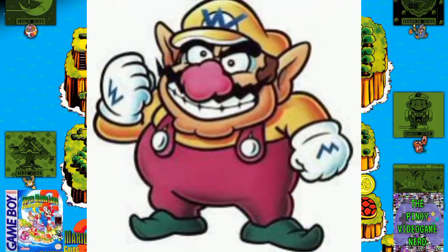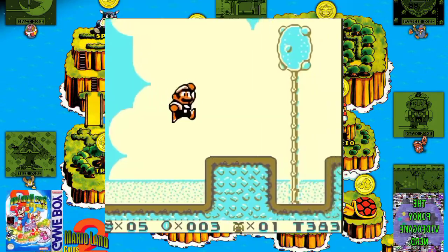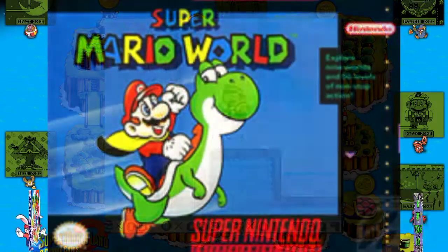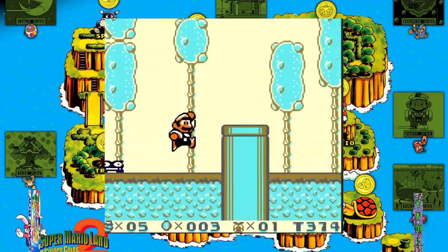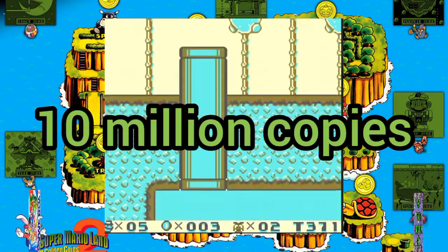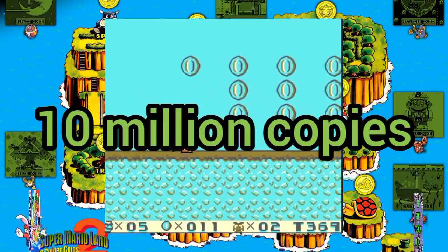The gameplay builds and expands on that of its precursor with innovations carried over from Super Mario World. Super Mario Land 2 received critical acclaim upon release and sold over 10 million copies, becoming one of the most successful and highest-rated titles on the Game Boy.